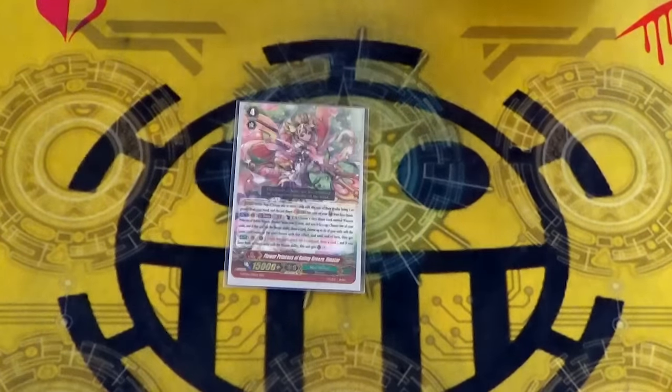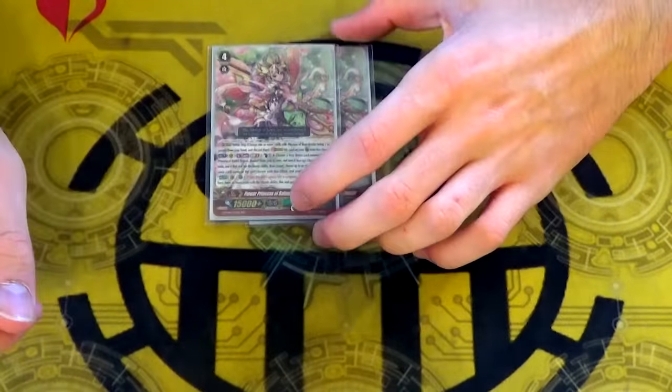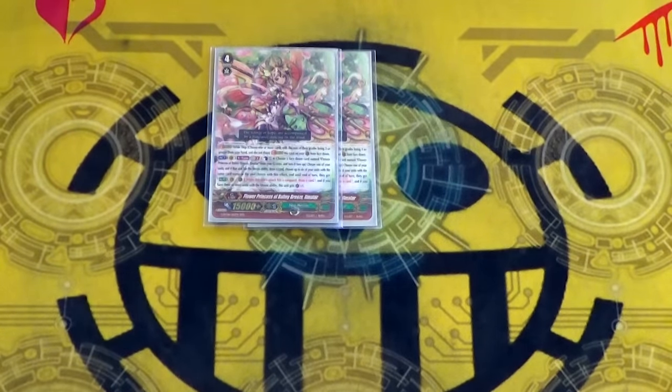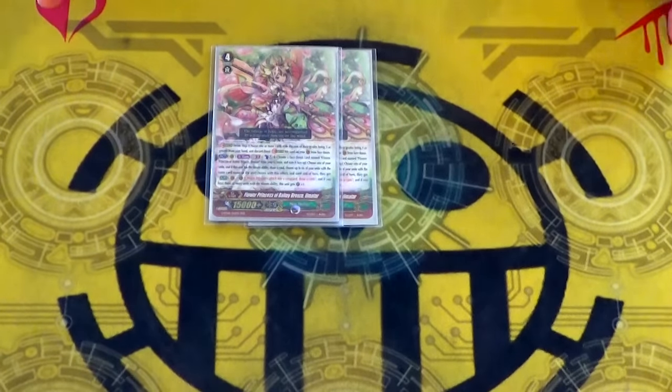From BTO8, the Flower Princess of Balmy Breeze Ilmedar — GB2, Counterblast 1, flip up a copy of Ilmedar. Choose one rearguard, and if that card has a Bloom ability, you get to draw, and every copy of that card on your field gains the ability on hit: draw a card. And if you have three Bloom rearguards, she gets a crit.